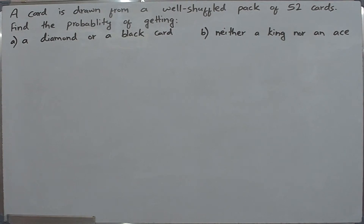A card is drawn from a well-shuffled pack of 52 cards. Find the probability of getting a diamond or a black card, and neither a king nor an ace.